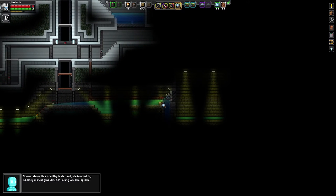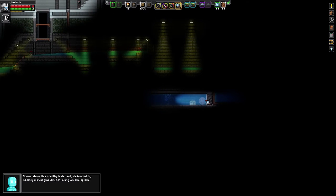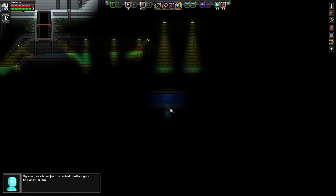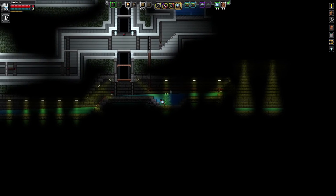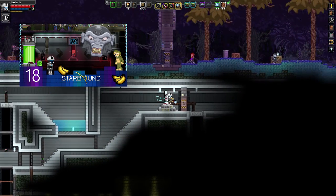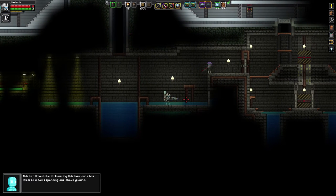And then by turning on this other control panel that we will find towards the end. So right here we go down this tiny hole and here is the valve. In this chest if you're interested is the mini knog helmet which is part of the mini knog armor, but if you want to know how to find that make sure to follow the link on the screen right now to my previous episode where I show you how to find the full armor.